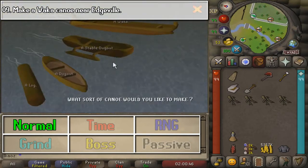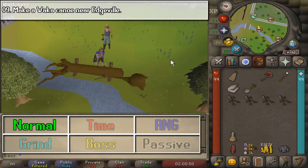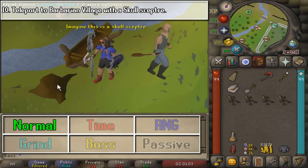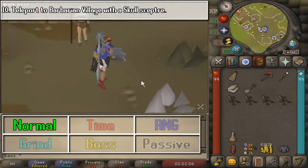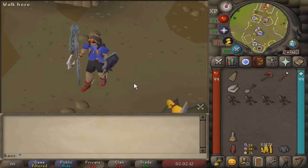For the last task, we are going to teleport to Barbarian Village with a Skull Sceptre. You need one special drop from special monsters inside the Stronghold of Security. Once you use them on each other, you are going to get the item and you can teleport. That is going to be the end of the hard tasks.